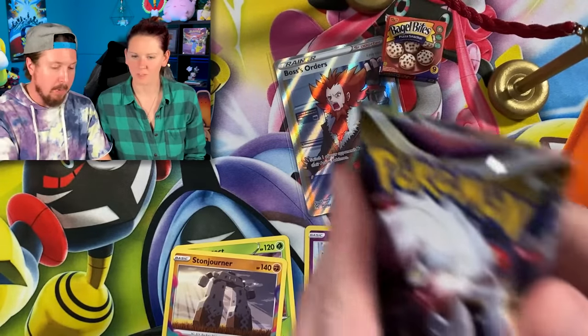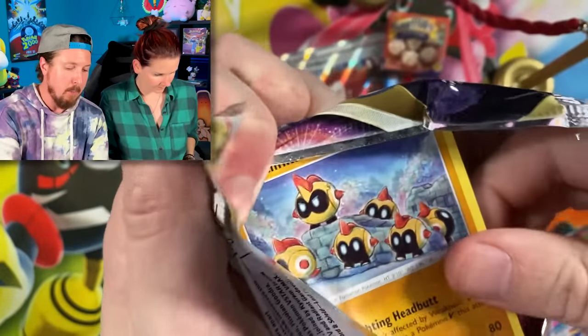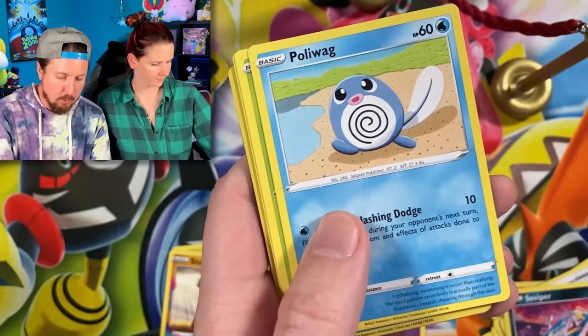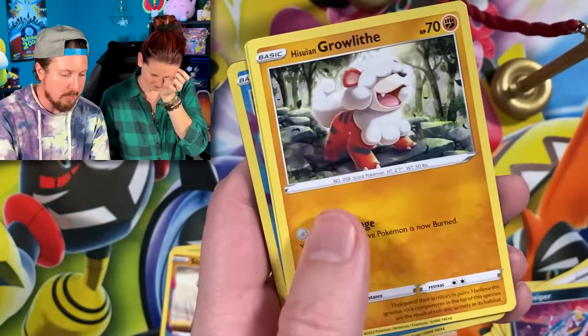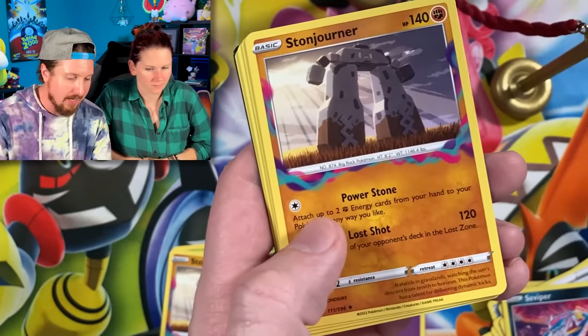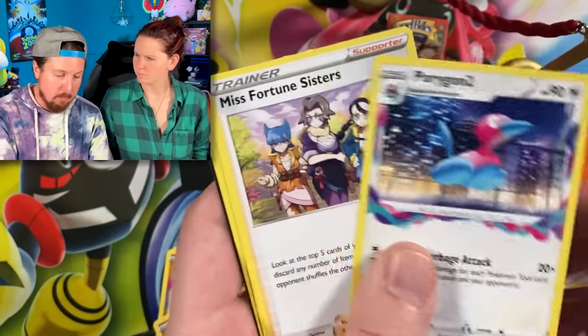Going into the next booster pack. No card trick on this one. We got a Lickitung, Cramorant, and a Stone Joiner — you just pulled that one didn't you? There's the energy — I'll put that in the filing cabinet right back there. And the code card.